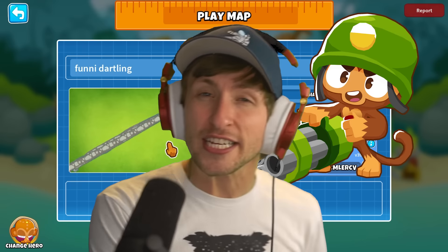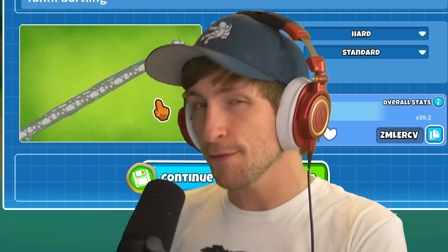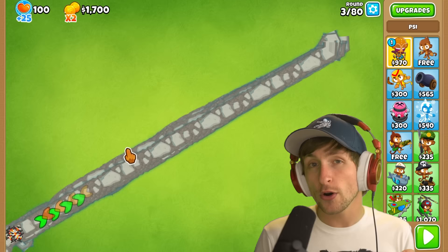The Dartling Gunner is one of, if not my favorite towers in Bloons Tower Defense, but you kind of need a long straight line for it to have its full use. Fortunately for us, a creator by the name of Lucas has created the funny Dartling map, which is literally just multiple straight lines. Not only that, we've changed every single tower to work just like a Dartling Gunner, and we're going to be trying out all of the Dartling Gunner towers.